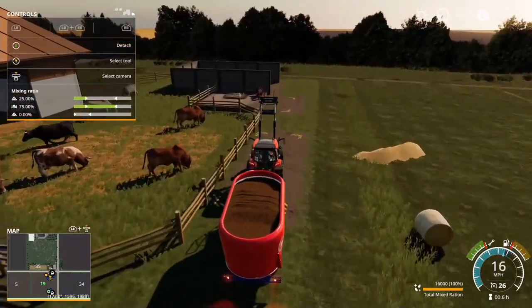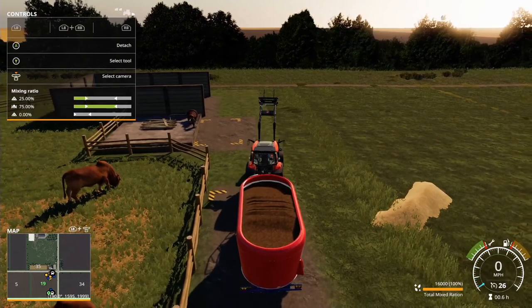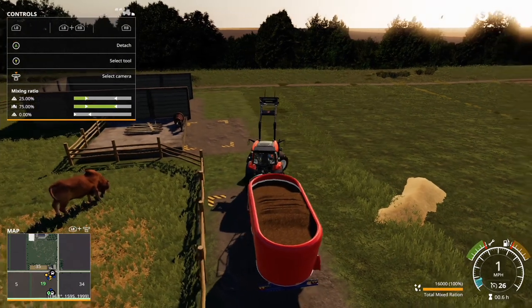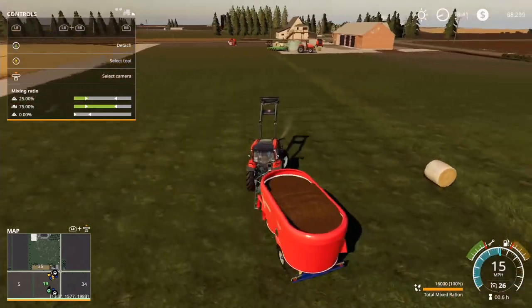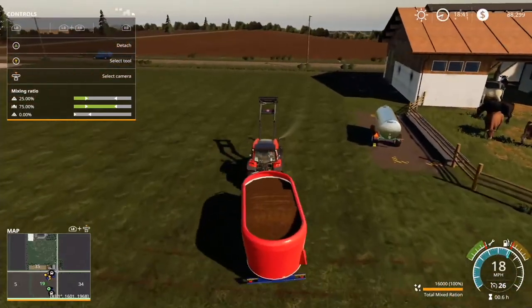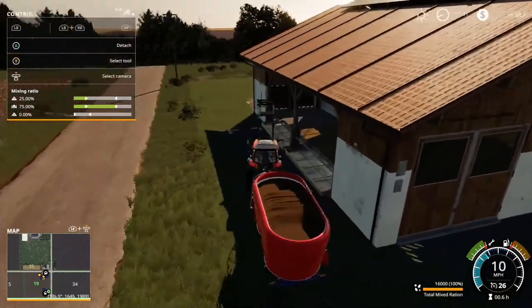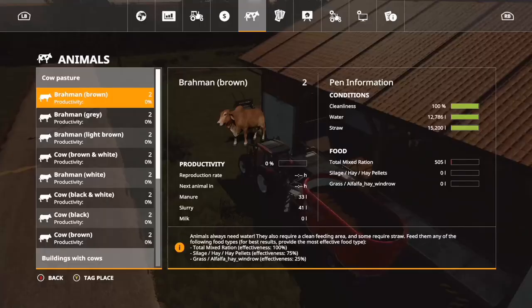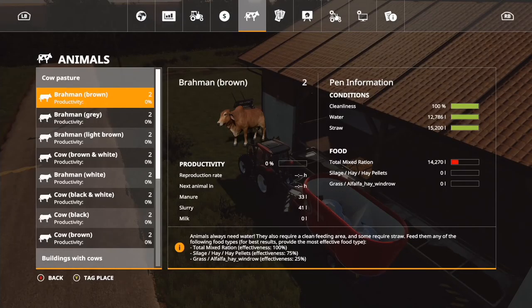Alright guys, we finally finished doing the mixed draft of TMR. It was a process in itself and I need to figure out a way to make that process quicker, because right now the way I'm doing it with the single bale spike is taking too long. I'm probably going to need to invest in a better bale pickup. I know it's not going to be anywhere near the total rations they need but it should get their productivity up to at least maybe 80%.